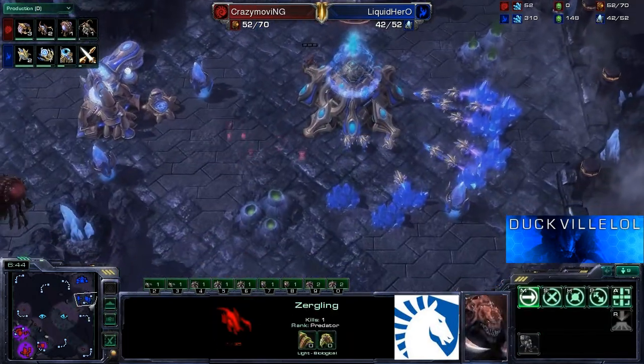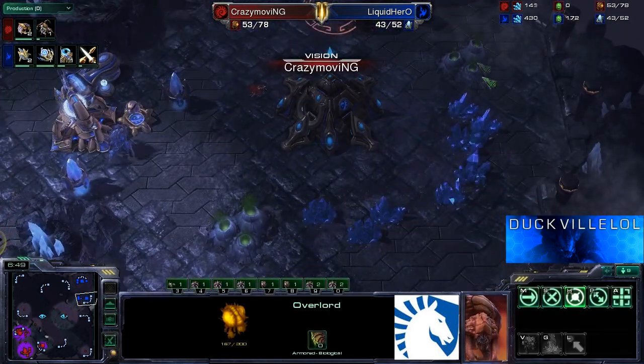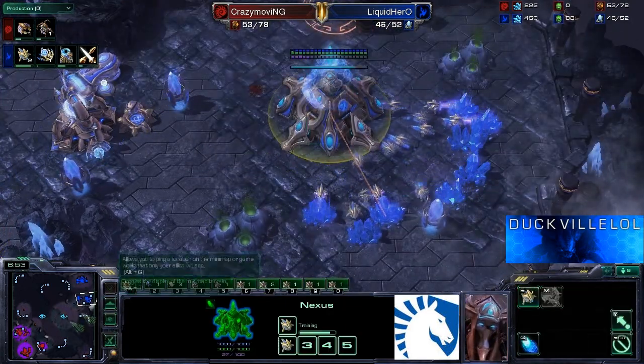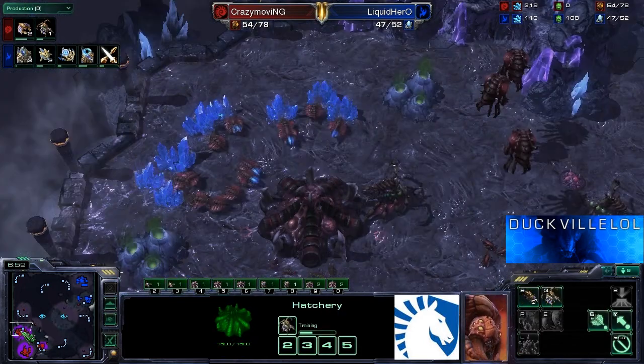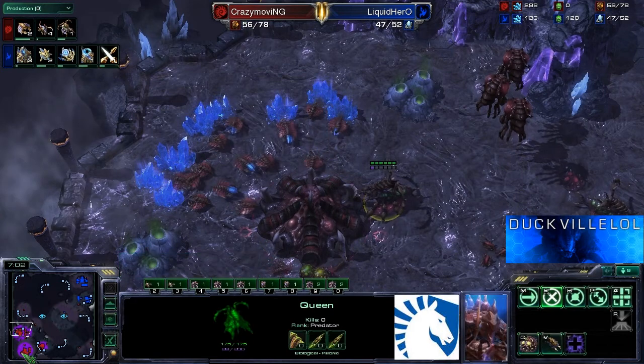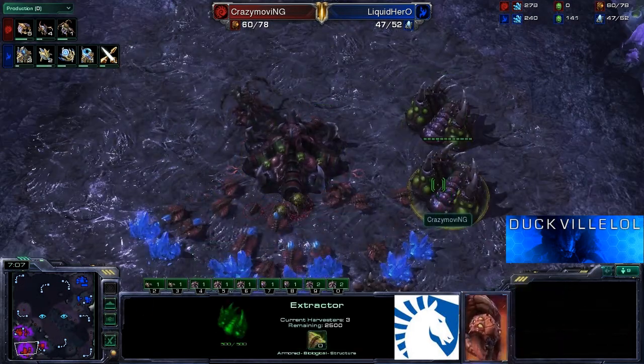If he gets down into the natural here, he does actually get to see that both of the natural gases weren't taken as well. So Hero has essentially been mapped out for this current time. It's very dependent on how he wants to play from this point forwards — but now with Crazy, he's well aware of what's going on.